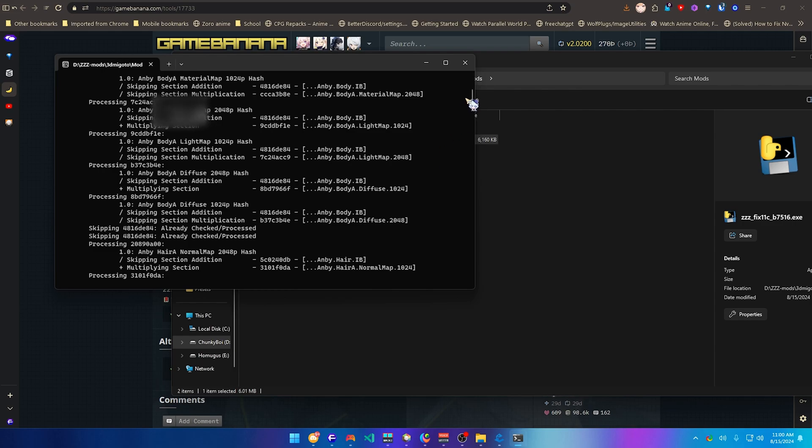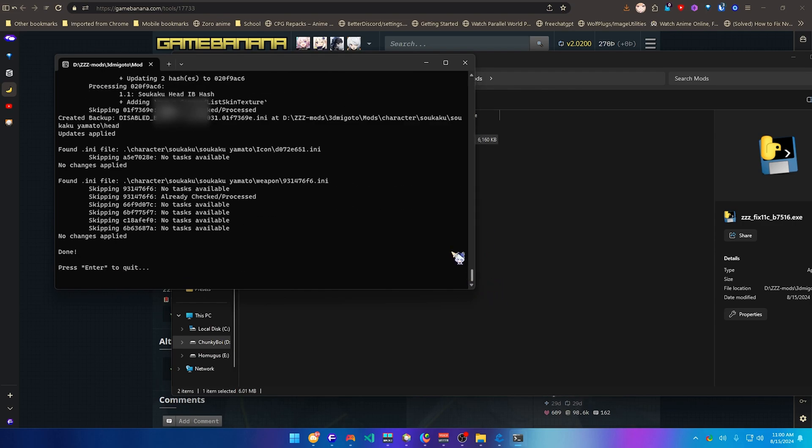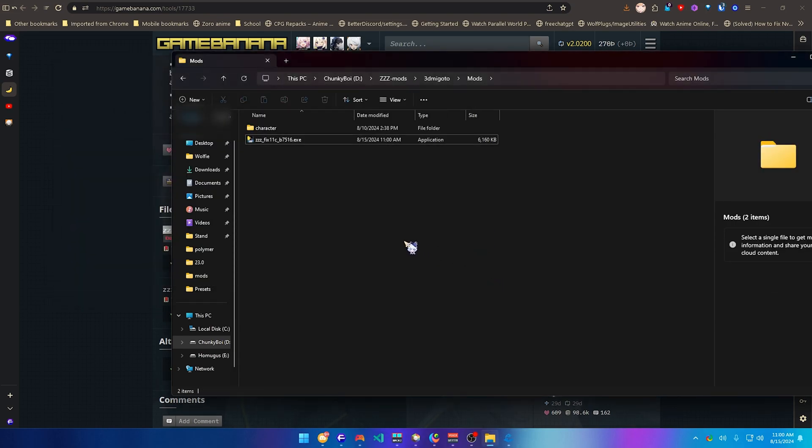After it finishes fixing all of them, just click Enter. That's it — you can delete the file afterwards if you want.